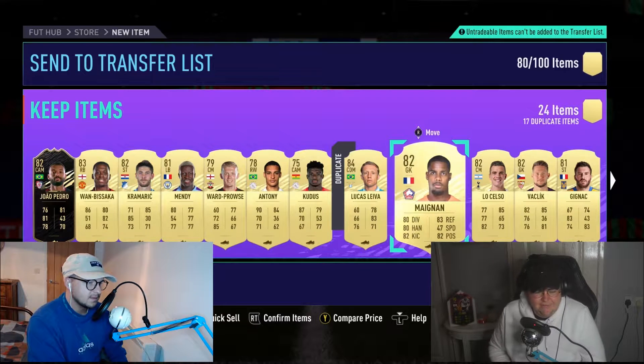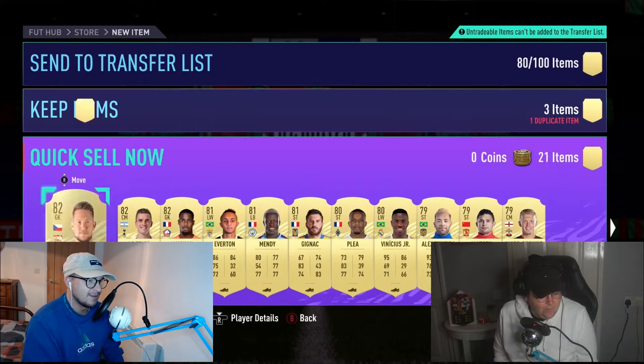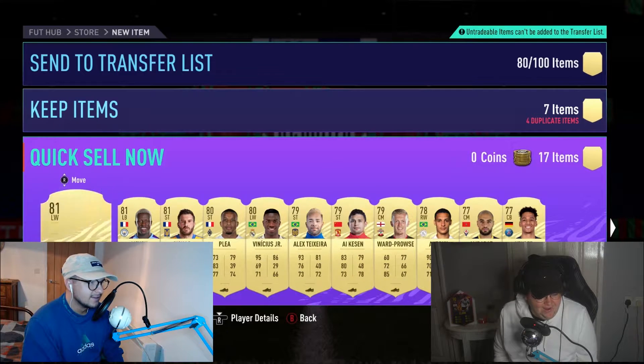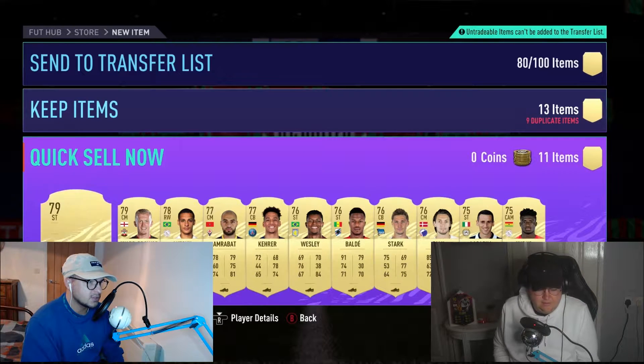But then the keeper — same boat with the keeper, isn't it? If we get this keeper we can't get another gold rare keeper. There are no common players in that pack, are there? That's the issue. We need gold common, to be honest. Right, just pick Mendy — we're going to have to go for it. Yeah, we have no choice. We have to pick one.